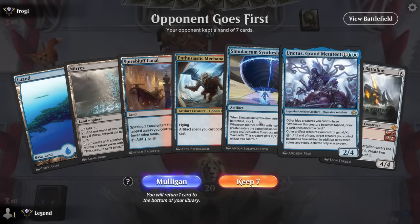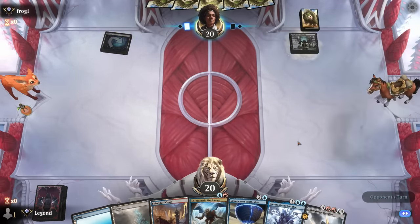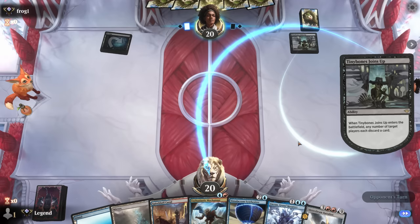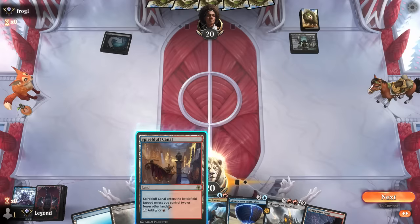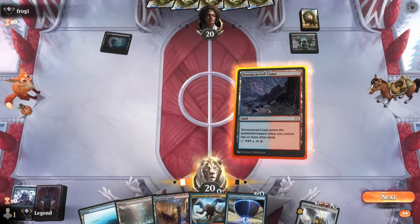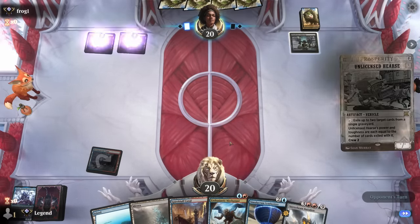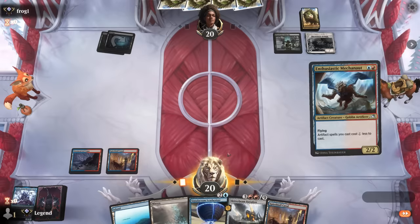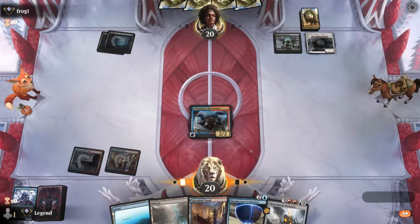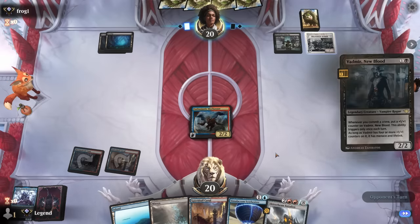Game 2 — we're on the draw with a fine hand. We've got Mechonaut, Synthesizer, maybe turn-four Battalion, and we have to discard. Unctus isn't really part of this sequence so we don't need to keep it. I could play a tapped coast, though we could get punished if we draw a couple more Spire Bluffs in a row. Unlicensed Hearse doesn't really impact us too much, and we did draw another Spire Bluff, but with our current mana we should still be able to cast our Battalion.